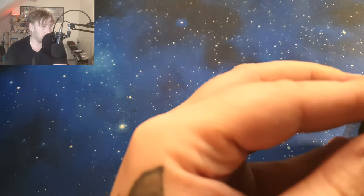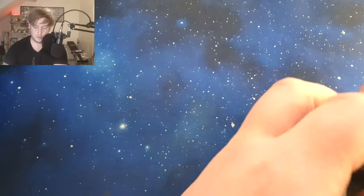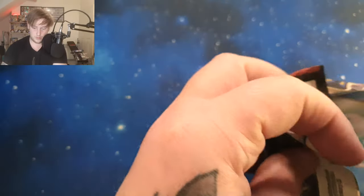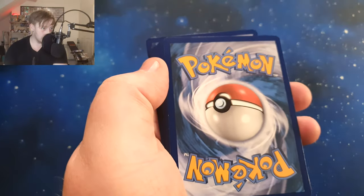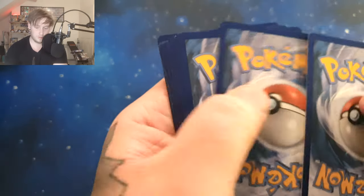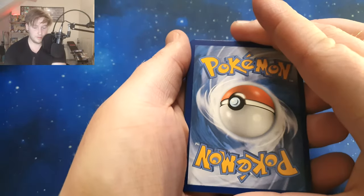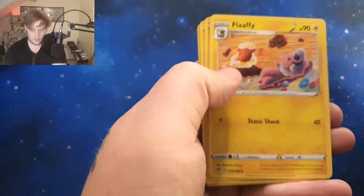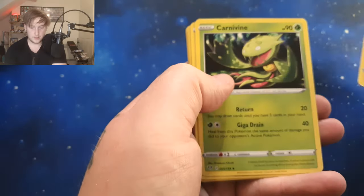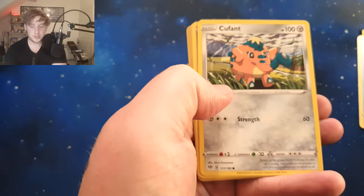We're going to try to do one Pokémon video a week and two Yugioh — one Pokémon — because there's a special set we'll have to get this one up for. There we go! They said a hard-to-open pack is a good card. One, two, three, four to the back. Water, electric — dang. So we've got a Fluffty, a Cufant.